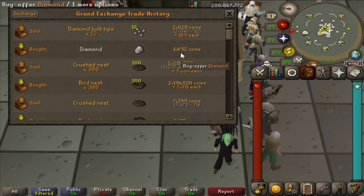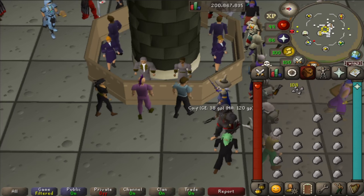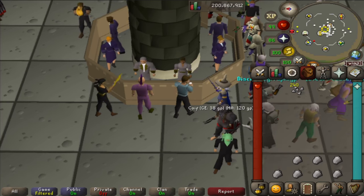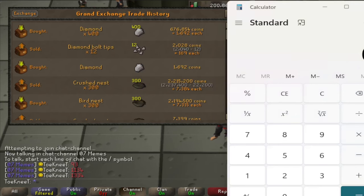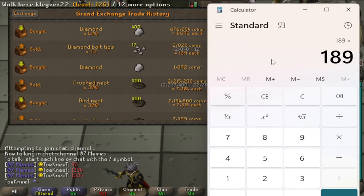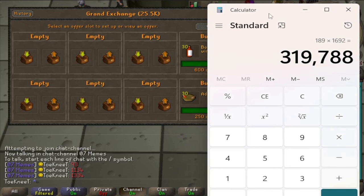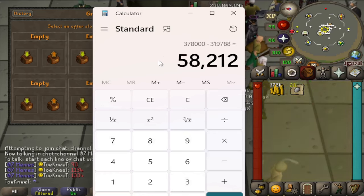Cutting diamonds into bolt tips requires level 65 fletching and grants 7 XP each time. Check the buy and sell price in the GE before doing this in bulk to make sure there's enough profit. Each inventory takes about 1 minute 20 seconds of full AFK time. I bought 400 cut diamonds and set a 10-minute timer, cutting 189 in that time at a total cost of 319,788 GP. The tips sold for 378k, leaving 58,212 GP profit in 10 minutes — about 350k an hour.